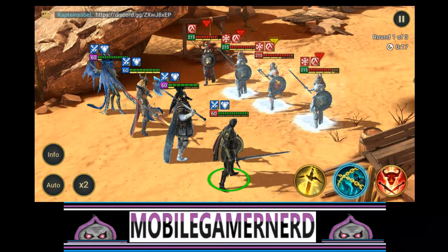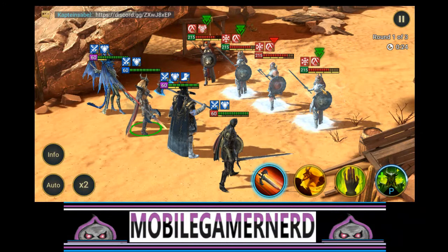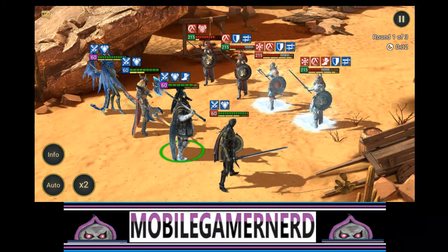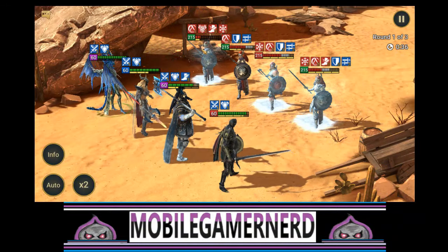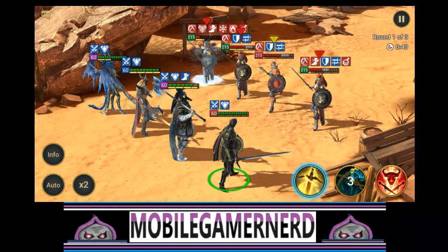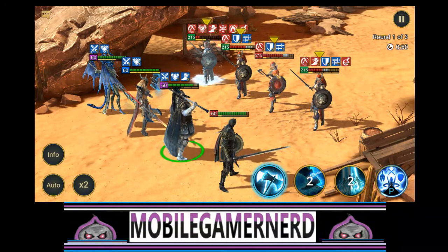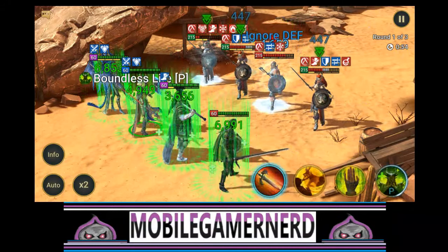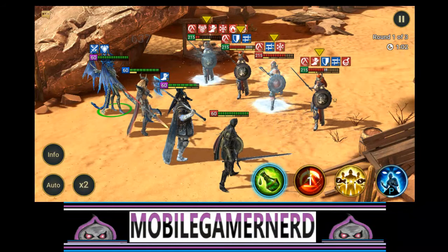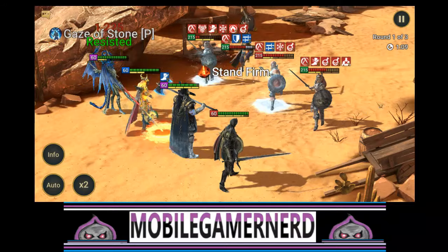Everyone's hexed now. We try to block buffs so that the key Valkyrie skill can't go off - and it did land on the one hero that mattered. We keep reducing turn meters. The counterattack buff did work on these guys but the block on the main one worked too. She has a Smite on her so we almost want her to get that attack off to kill them. He has a lot of HP so he can take a hit.